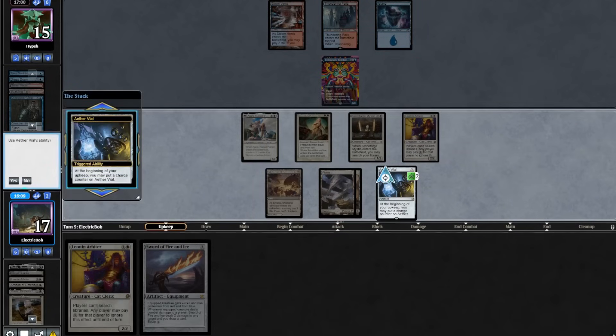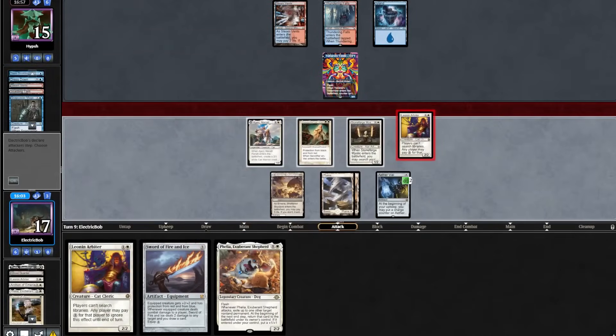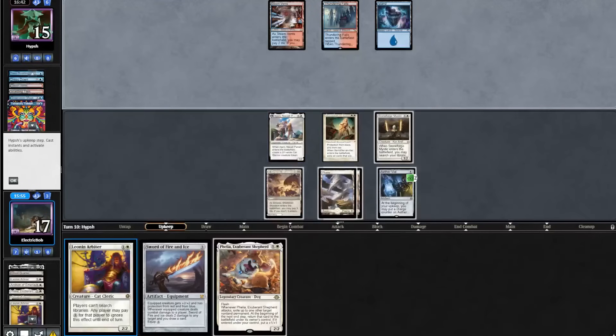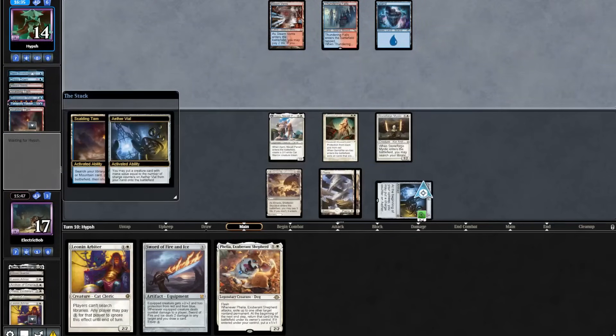Nothing from the opponent. We topdeck Filia. Go to combat, attack in with Leonin Arbiter and they trade. Leonin Arbiter is a cat, but it was turned off because of Tishana's Tidebinder — so Ajani didn't flip. Opponent plays out a Fetchland, so in response we will put in a Leonin Arbiter. Never mind, they have a Tidebinder. So we'll take this moment to get our Stoneforge Mystic and Sophie into play.